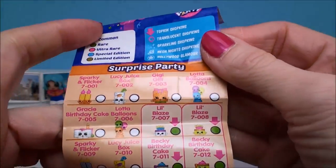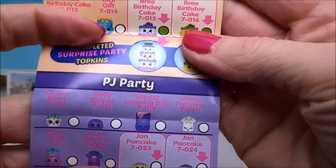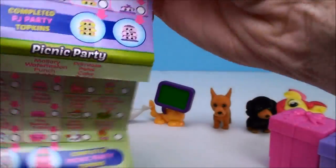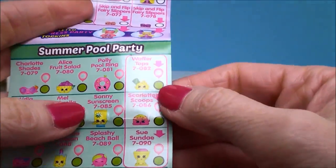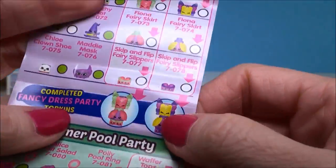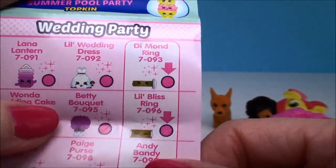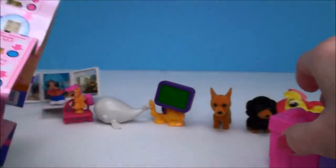Now this has all new categories - they have all these party categories. Surprise party, there's a PJ party, a picnic party, a princess party, there's a whole bunch of parties. And these are really cute because they have these new things called Topkins - new Shopkins called Topkins. And you can actually stack them to make, like, a really cool outfit together. This one makes wedding rings from the wedding party. This over here shows a sundae. So these are really cute. Let's see which ones we got.